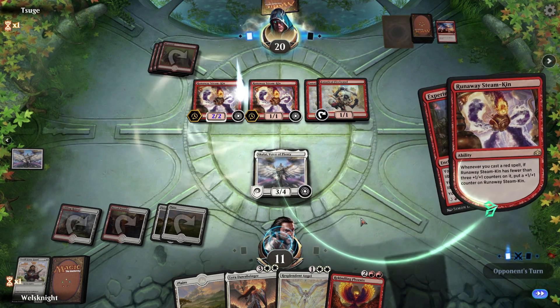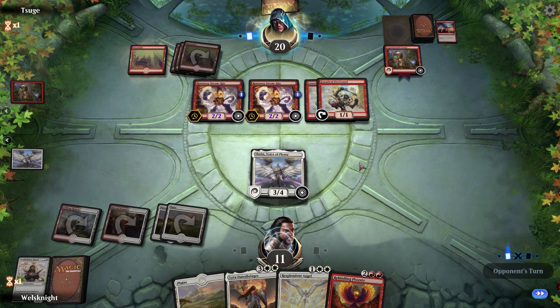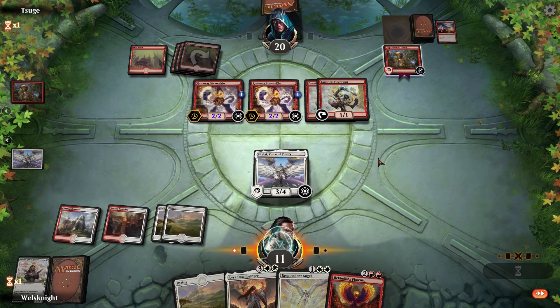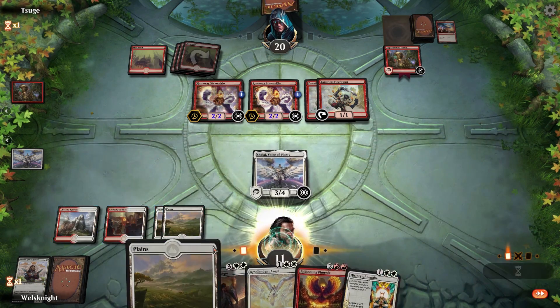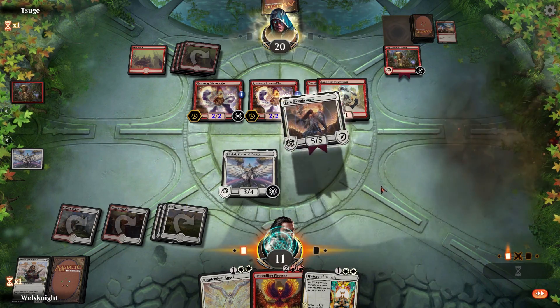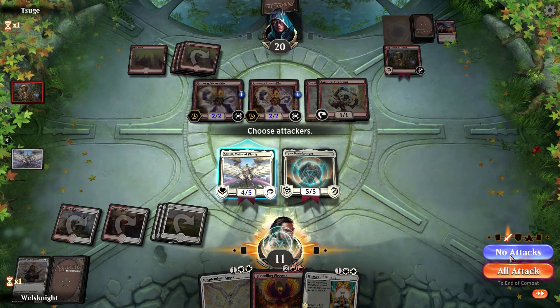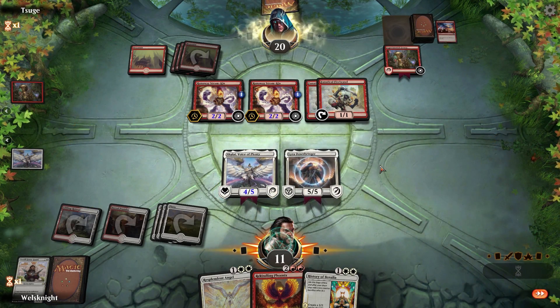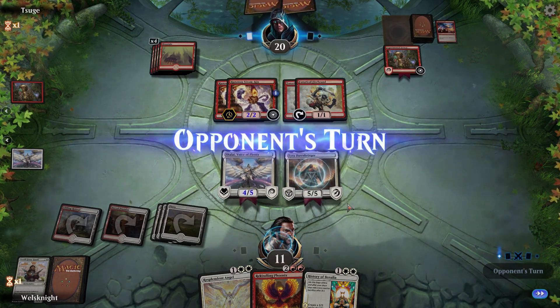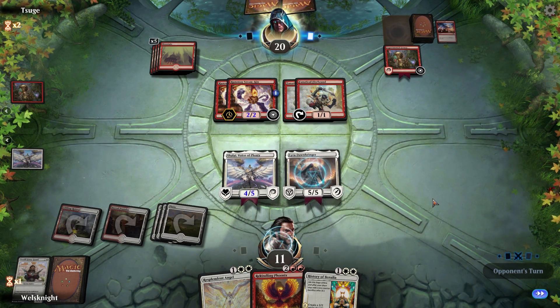There's the Experimental Frenzy. We'll see if they attack — no attacks, okay. Let's go to Lyra. Next turn we can hold off on attacks for one more turn. The life gain is real hard to deal with for them, and they've got to get rid of Shalai before they can get rid of Lyra.